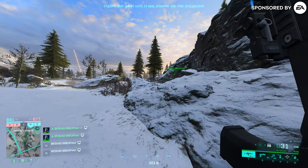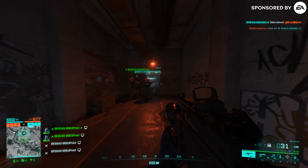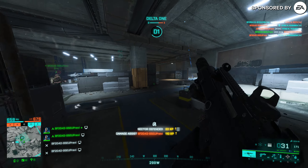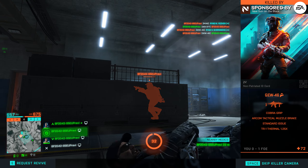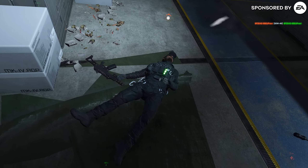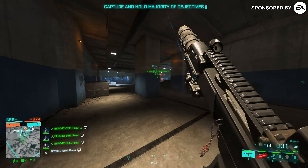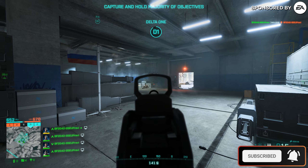Let's head into that bunker — here is the objective on the Reclaim map in Conquest. And that's the new GEV 46, the new assault rifle. It's essentially the G36C from Battlefield 4, and it's really good.